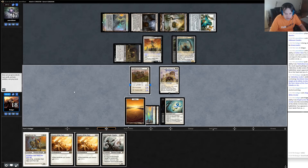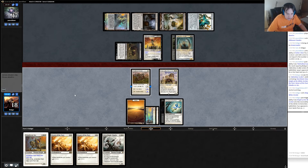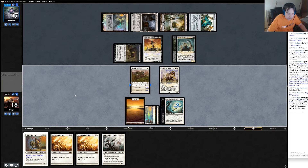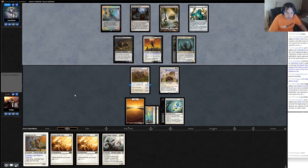I get a land — can't play anything with it unfortunately and then I just pass. I can play Paladin en-Vec next turn and then link it to my Silverblade and do quite a bit of damage. I should have leveled up my Student — that's a huge punt by me. That's all right, whatever.